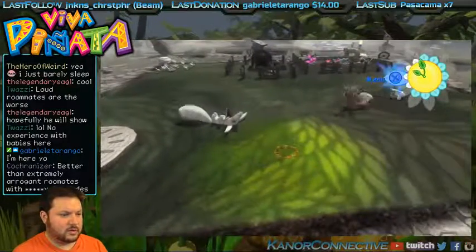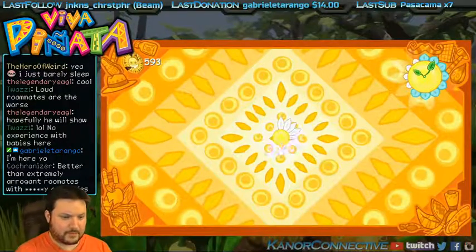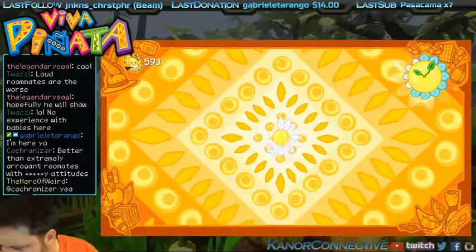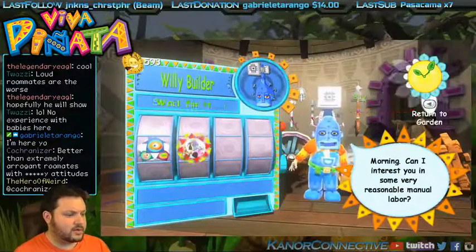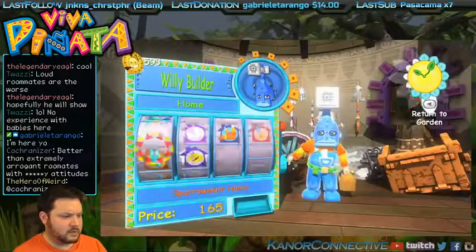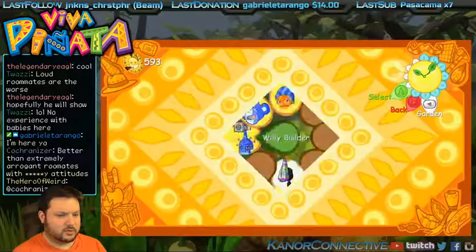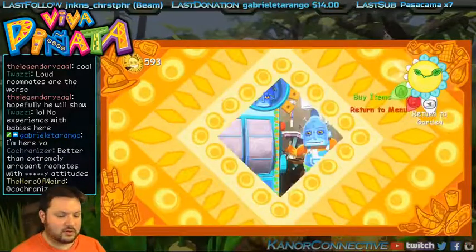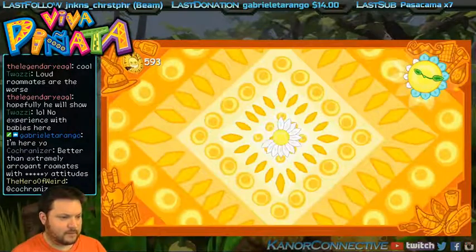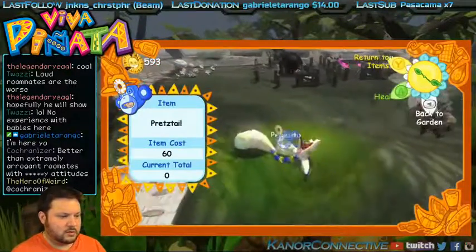Egg delivered, so we got a new one there. Let's go ahead and do this — get Mr... not Willie Builder, damn. Oh wait, special buildings now! A honey hive — we've got some new pinata homes we can buy: a buzzer gum house, pretzel house. I definitely want to buy next. It's so hard because I keep hitting the wrong one. I want the doctor. It's one of the things I don't like — that you have to go into this menu just for the doctor.